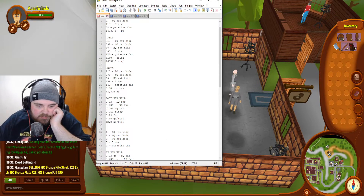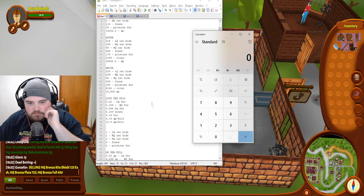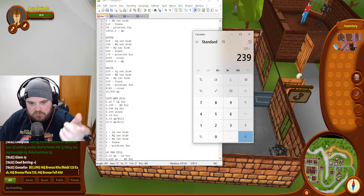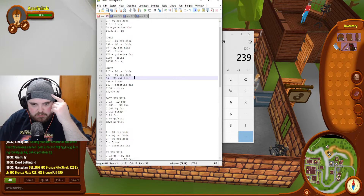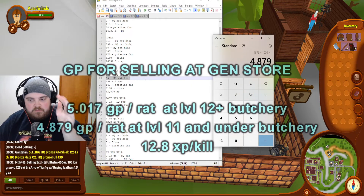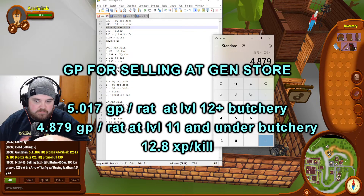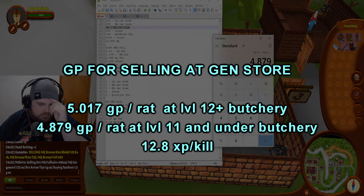Now let's assume you're not level 12 yet, so this data can be used for everybody. We would not account for the high quality rat hides because you can't get them yet, and we'd leave out sinew as well. But we add pristine fur — if you're below level 12 butchery, you're going to get 4.9 GP per kill.